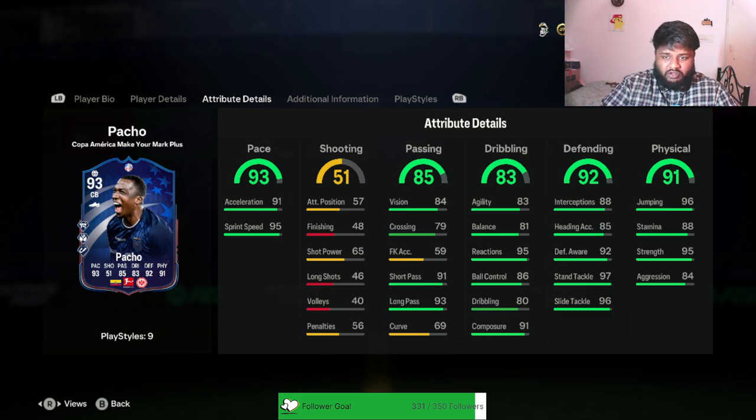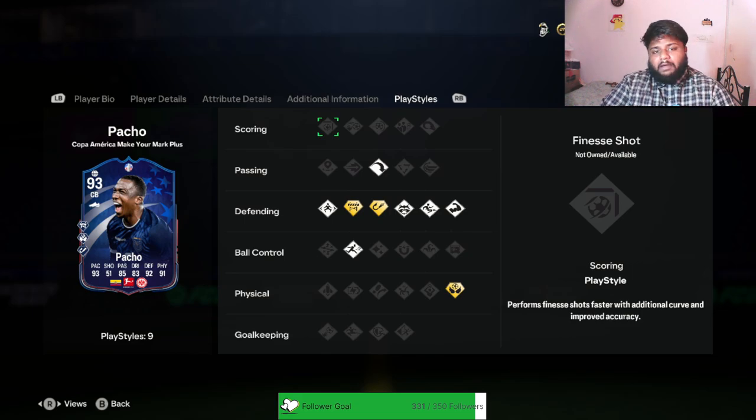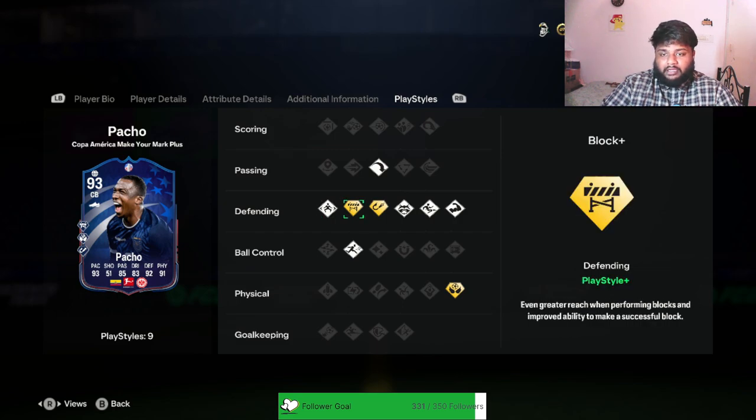He has good short pass - if you look at passing he has really good short pass and long pass. Curving we don't really care about but it is decent, vision is also decent. Shooting is obviously going to be awful. Dribbling stats - reaction is good, composure is good, everything else is about average. 80 dribbling, 86 ball control. As a defender, if you get the ball and pass it out, your work is basically done. His defending is good as well - he has 97 stand tackle and 96 slide tackle. His interception is very low for a defender, so that is one thing I'm concerned about. Looking at his playstyles, he has long ball pass, jockey, block, intercept plus, aerial plus - which is weird because his heading accuracy is bad - anticipate, slide tackle, and bruiser.